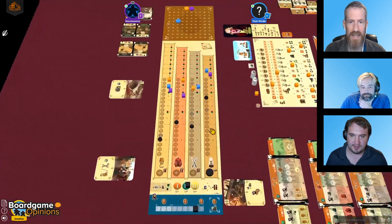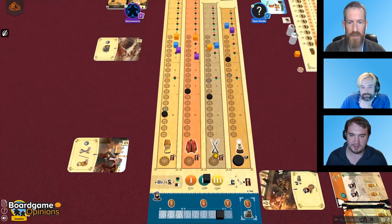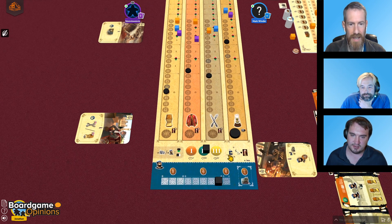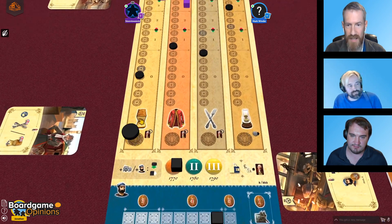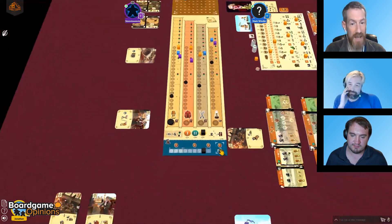Each round of the game, everyone tries to produce one kind of good. This token starts at bread, then moves to clothes, then cutlery, then lamps, and then the game moves on to the next decade. We do that for the first ten years, then it resets and we do it again for the second ten years — over three decades, and then that's the end of the game.